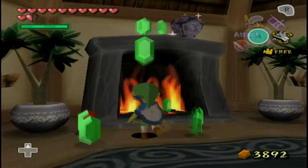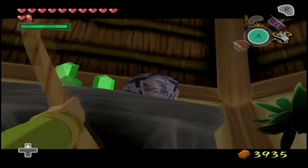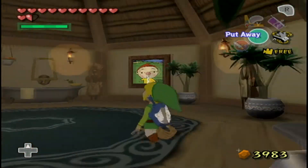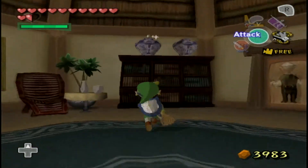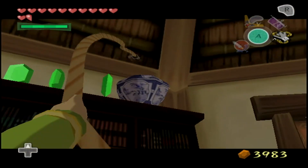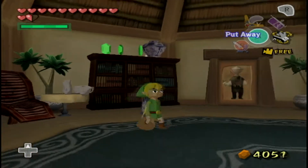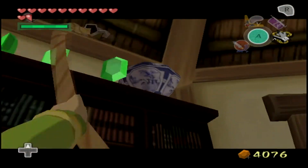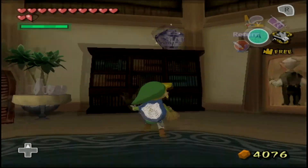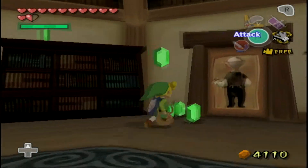I really like that you can break those pots that way. They arbitrarily allow you to use the grappling hook in this area, even though you're usually not allowed to use items in houses for some stupid reason — even though you can use any item you want in houses in 2D games. I guess it's supposed to be realistic, like how you can't use a sword indoors in the 3D games.